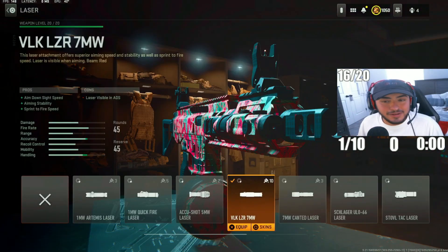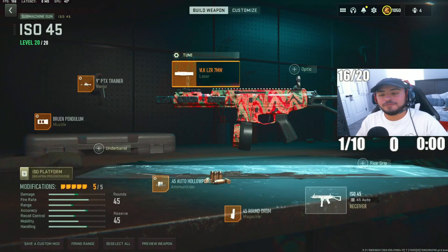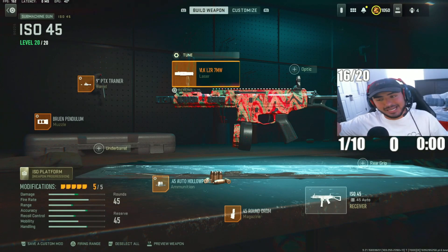For the last attachment, we got the VLK LZR 7MW Laser, tying this SMG all together. This is going to increase movement speeds and ADS speeds, allowing you to move around super fast. For the tuning, max out sprint speed and max out ADS speed as well. This is my ISO 45 build in ranked play — arguably the highest damage range SMG in ranked play right now. Let me know what you guys think in the comments. Let's hop into our next one.